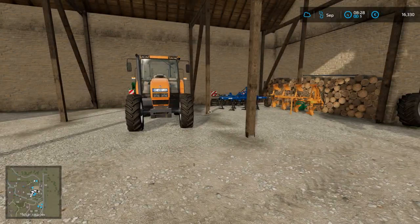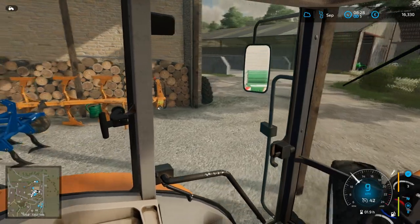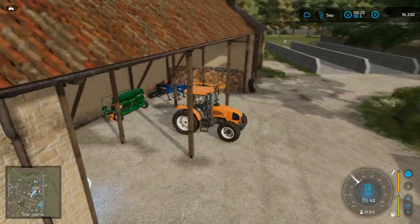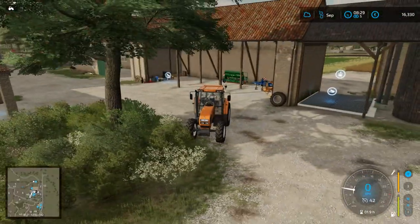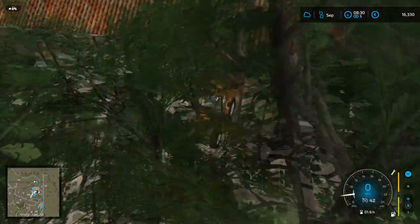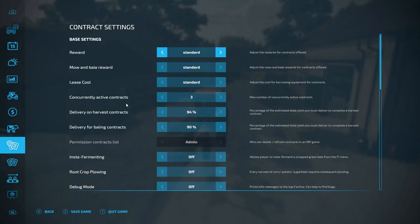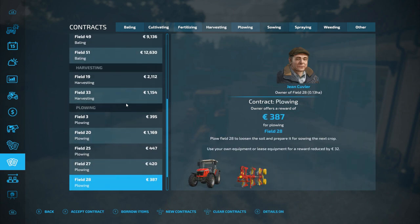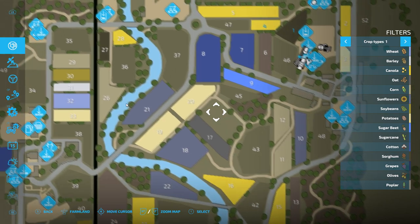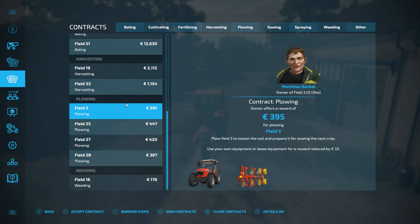We are going to have to make some decisions. But you know what? Those decisions are for future us to make. So current us is going to grab the old tractor here, pick up the plough and head out and finish a couple more of those contracts. Or get stuck on the pole, because I know how to drive a tractor - honest, I do, really I do.